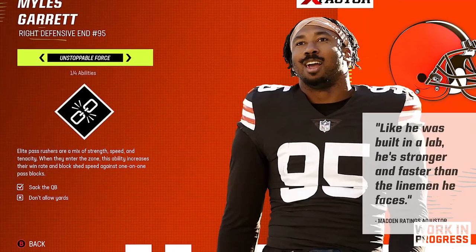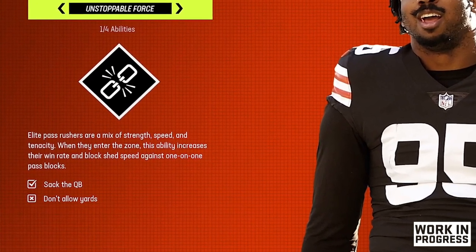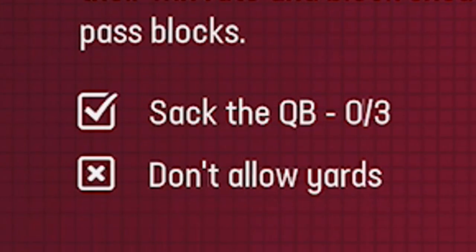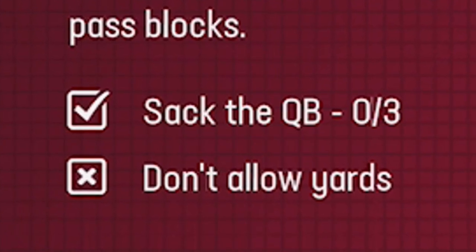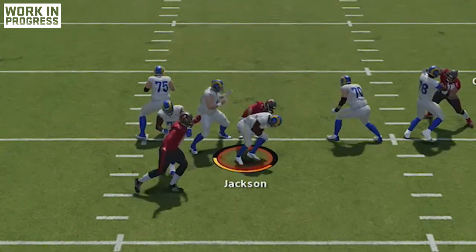Moving on to number three, we have Unstoppable Force. What that brings to the table is a better and faster win rate when going one-on-one against a pass blocker, which can make it really tough for your opponent to pass the ball when you have this activated. You do need three sacks to activate it, so it's not the easiest thing to do, but with the way the pass rush works this year, it's definitely doable.